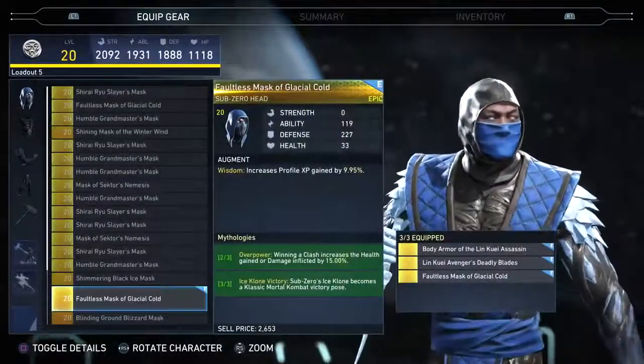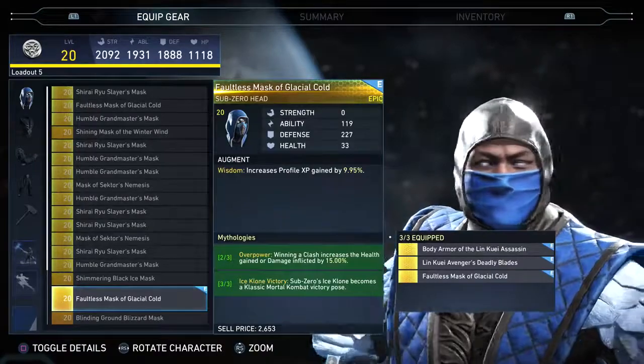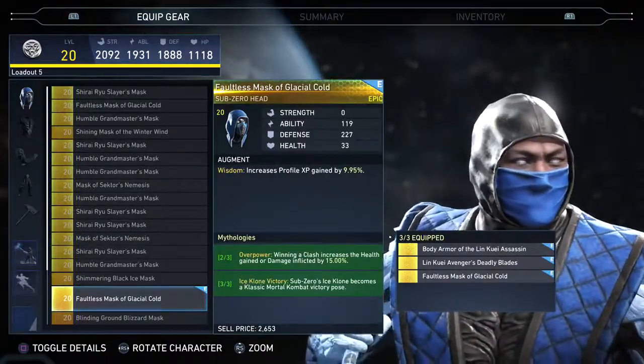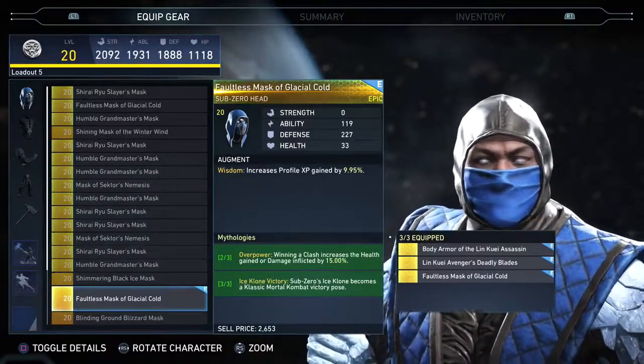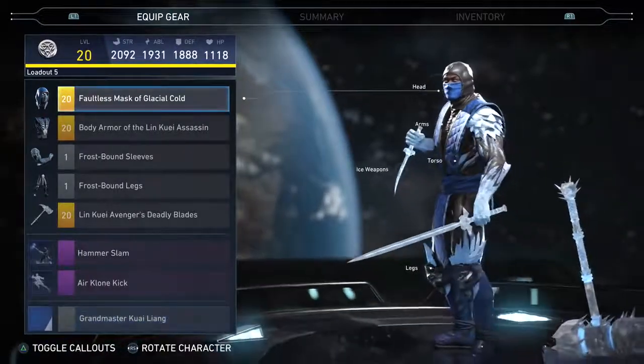And then this is the three-piece. Every character seems to have one of these. This is probably the one you really want to see — Sub-Zero's ice clone becomes a classic Mortal Kombat victory pose. All right, I've got to jump into a match and try all these.